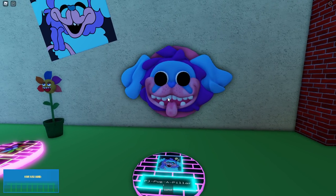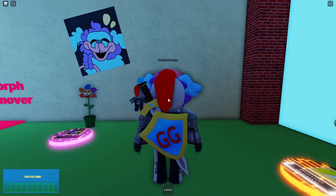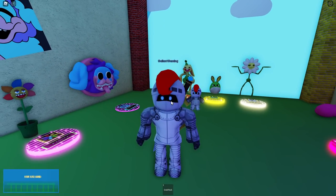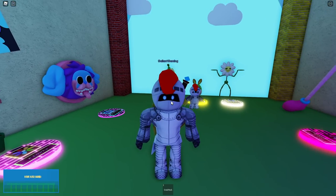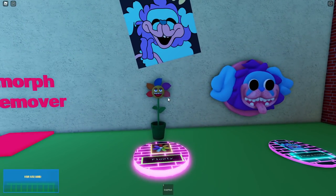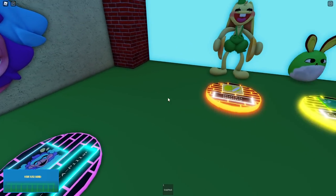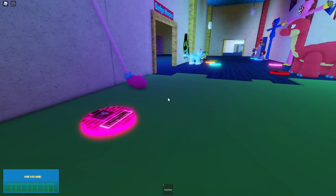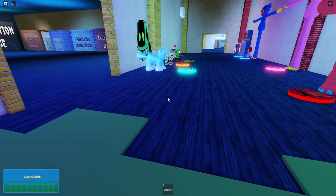Hey guys, today we are in Poppy Playtime roleplay. They've just added Chapter Two to the game, which includes a bunch of new characters like the flower which is called Flowery, then we have PJ Pugapillar, Bunzo Bunny, Grenby, Daisy, and of course Mommy Long Legs. They've all been added.